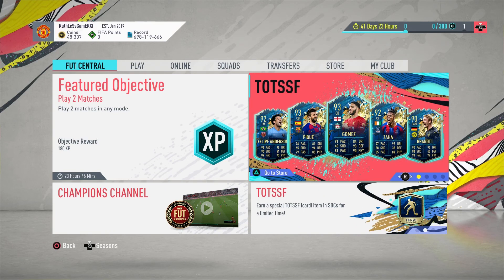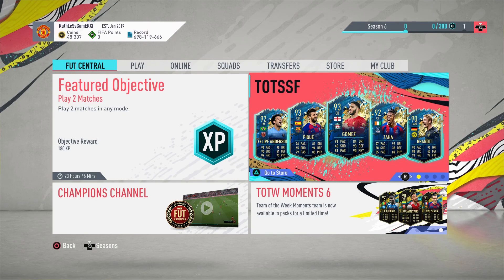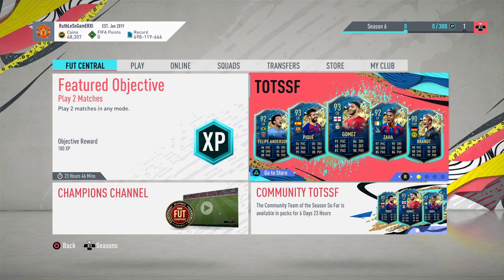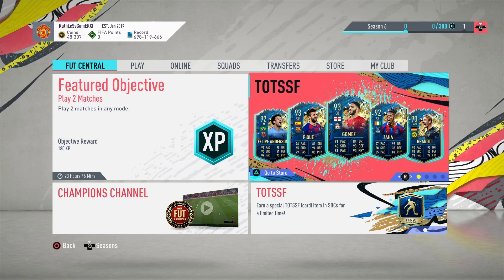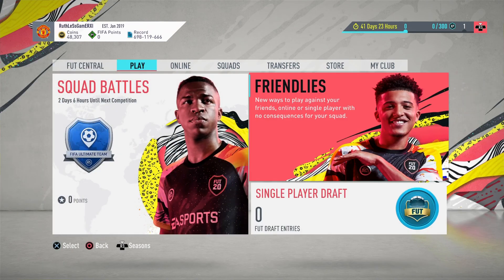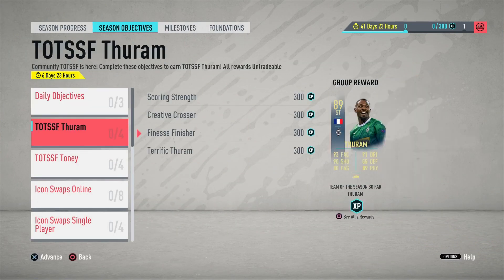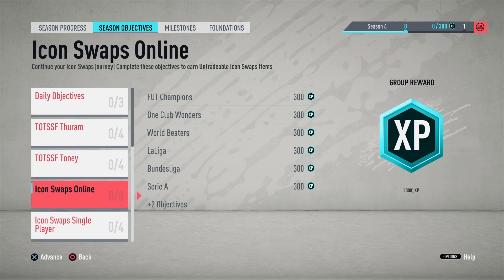The EFL Team of the Season also came out. People were hoping Phillips would get one and he did — damn, that is a good card. You don't even need to use him at CDM, you can use him anywhere in midfield and he'll do the job. Simons, who people were hoping for, got one as well which is going to be a beast card. That's what we've got so far — drop a like if you want me to release the video on Carlos Alberto since the second batch is out and you can get him now if you saved your swaps. Catch you in the next video, peace out.